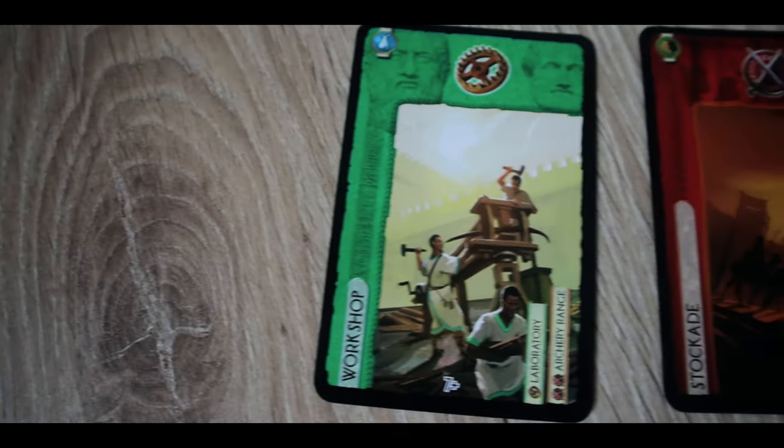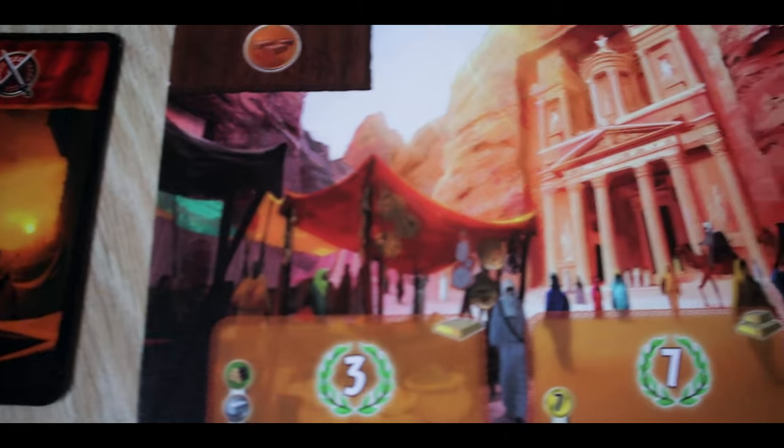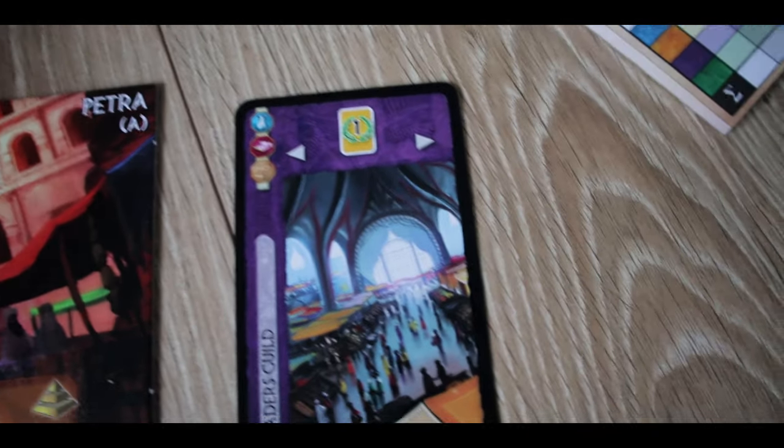How you organize your civilization is down to the cards you choose - you're only going to get 15 cards into your civilization at the end of the game. The second thing we really enjoy is the multiple paths to victory: you can go for science collection, concentrate on military, focus on building your wonder, or wait for those guild cards. It's a wonderful thing manipulating your civilization to try and get those cards you want.